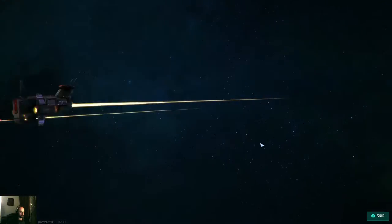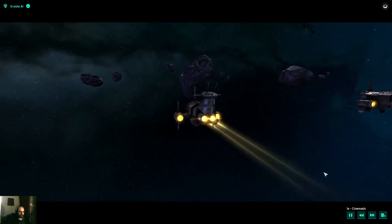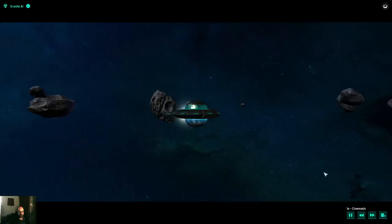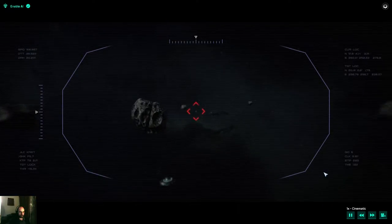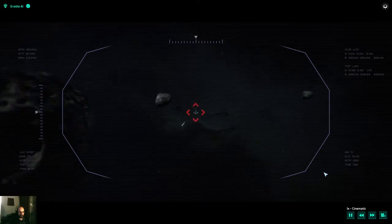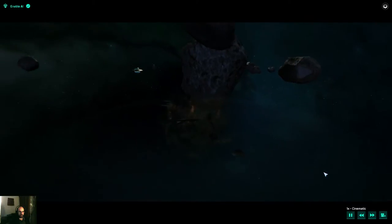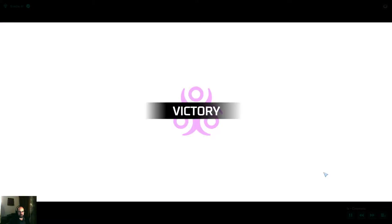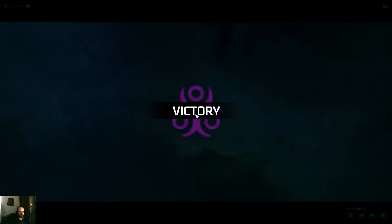Here we go — space battle. Let's go cinematic; you can see it changes things a little. They automatically attack — there's nothing you need to do here. The only thing is to check out when you select things if you want to attack them or not. But this is a very easy one — there's two targets there. Victory!